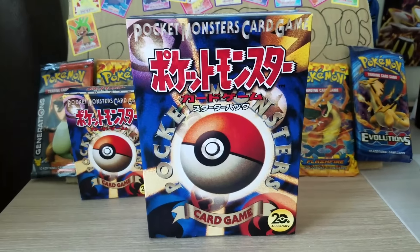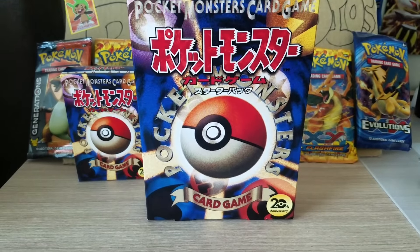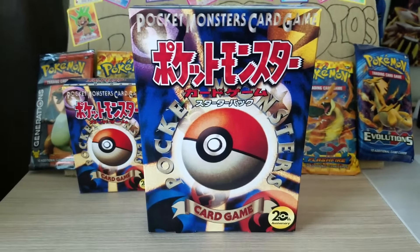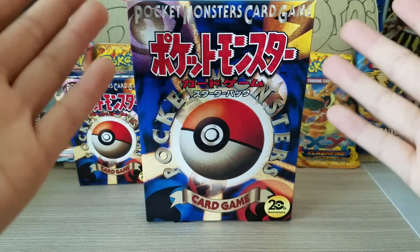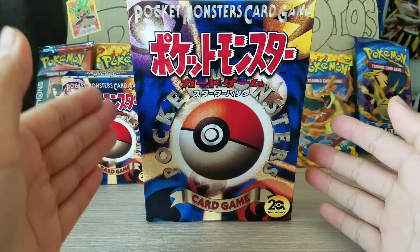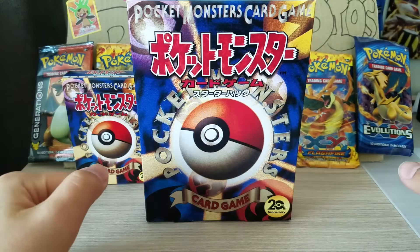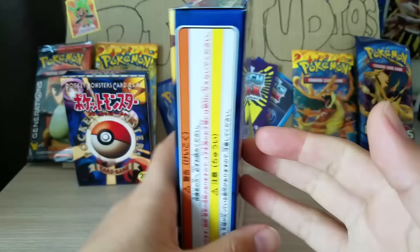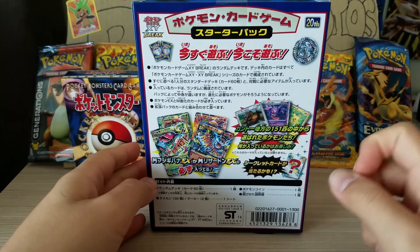Here is how the box looks. It says 'Pocket Monsters Card Game' and this is an old school design — a 20th anniversary reprint, but the Japanese version of Generations. Super cool.